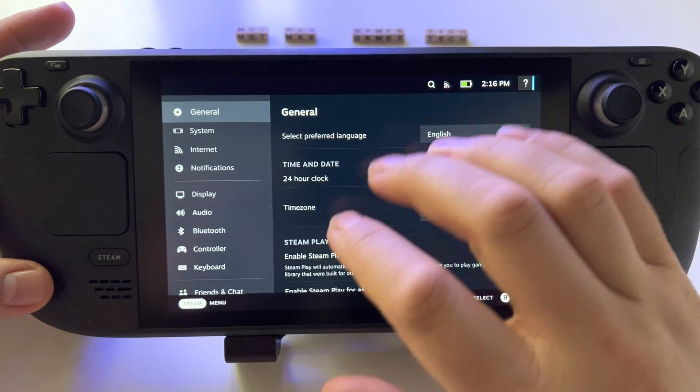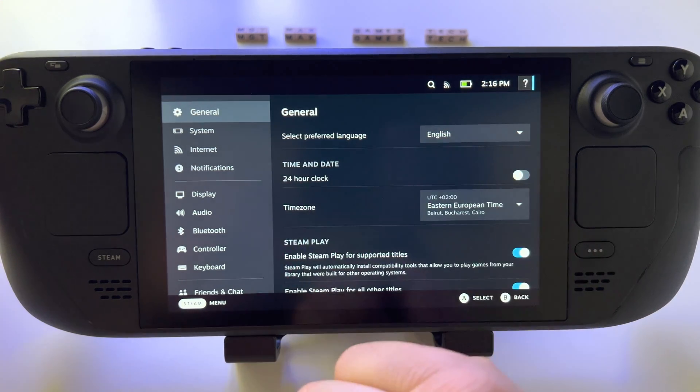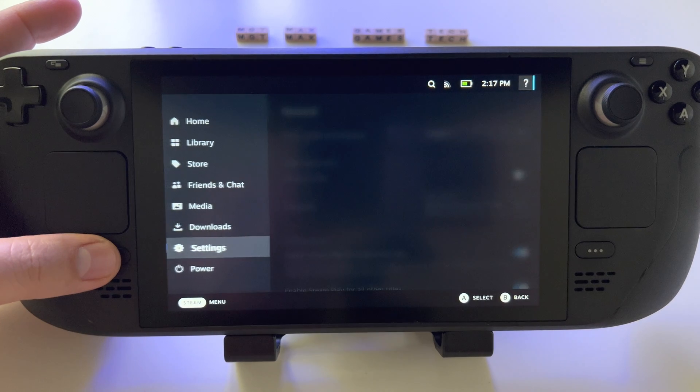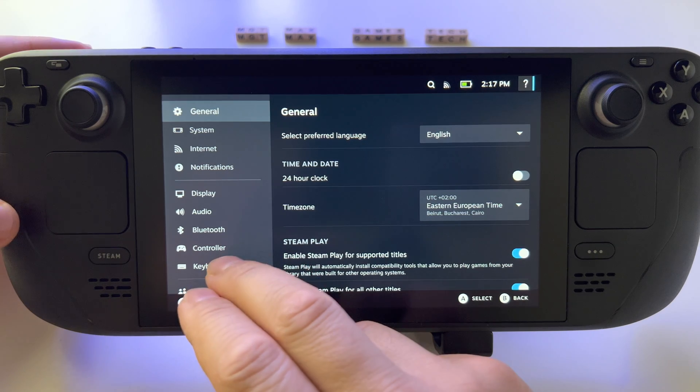How to move a game from internal storage from the SSD to microSD card here on Steam Deck? Go to Settings — press the Steam button like this, press Settings, and you're here in General Settings.